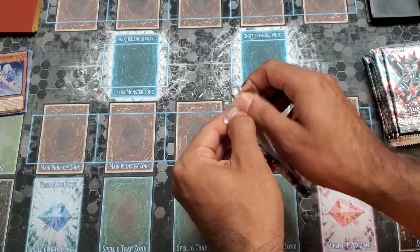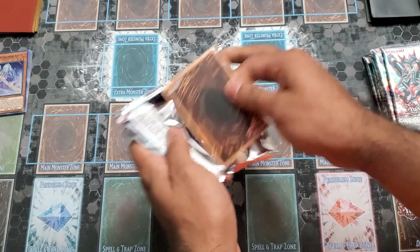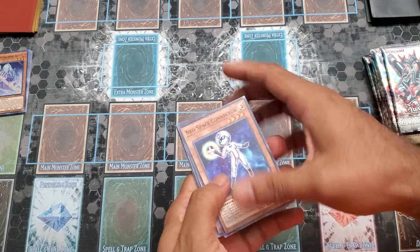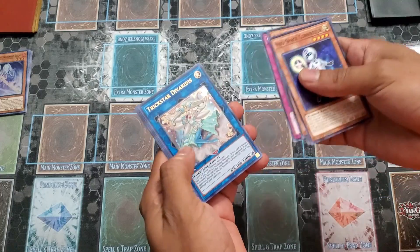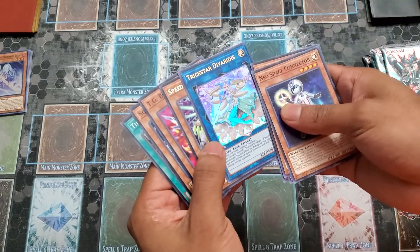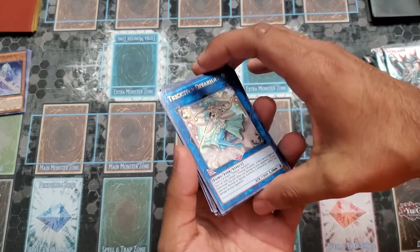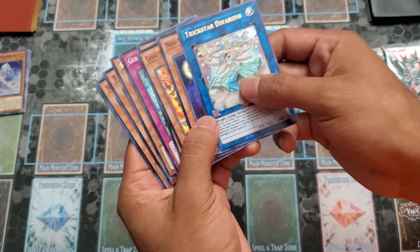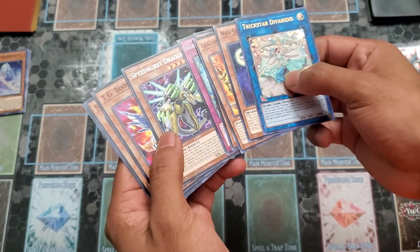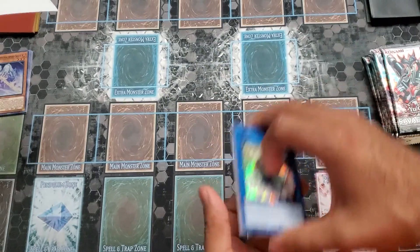I'm gonna go open the second one. We got Neospace Connector, Shinobi Guard Dragon Core Awakening — and the bard, I'm pretty sure this is actually worth some money right now. I need to double check but I think last time I checked the bard is worth like $13, but that's actually a really good pull.